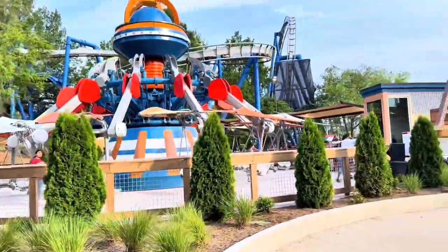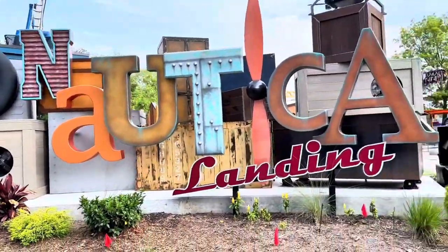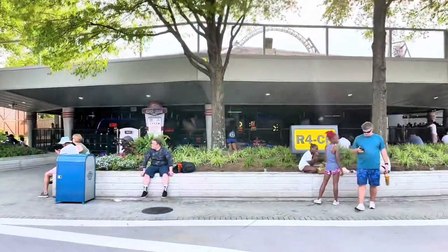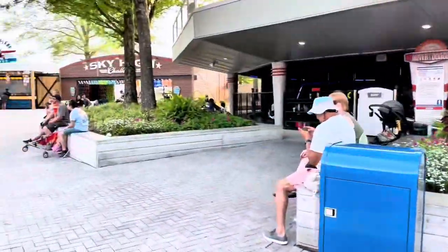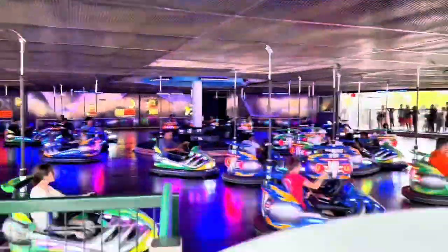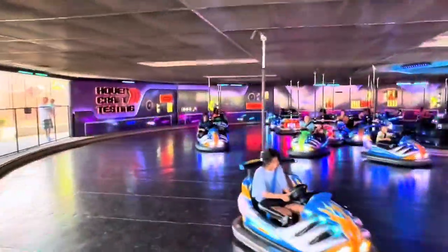Coming back around, we'll take a look at these rides closer. The Aeronautica sign is pretty cool — Aeronautica Landing. There's the bumper cars going. I'll bring you over there and show you the bumper cars in action. Hover and Dodge is the name of them. Very modern looking — it's pretty cool because it's round.